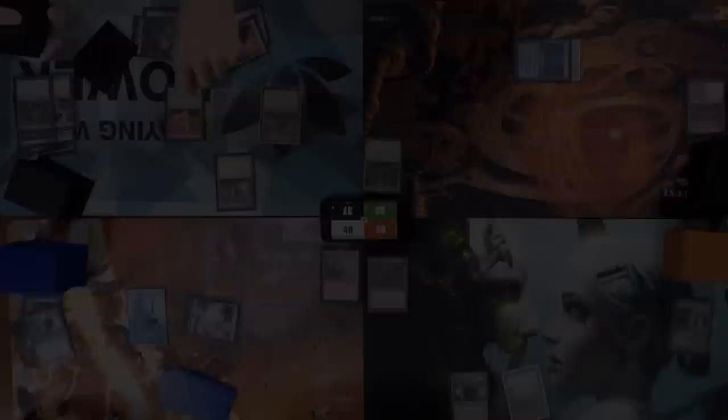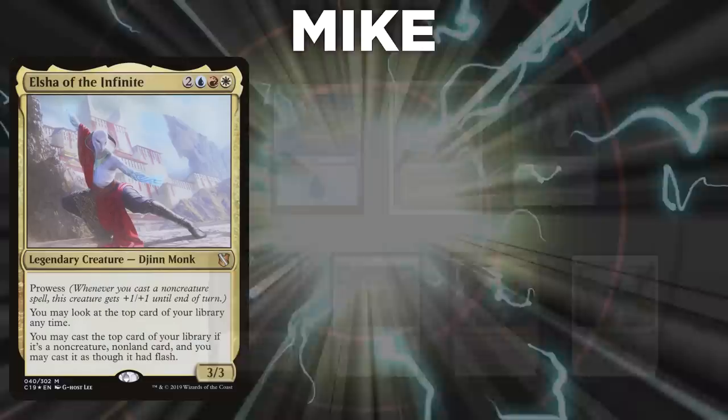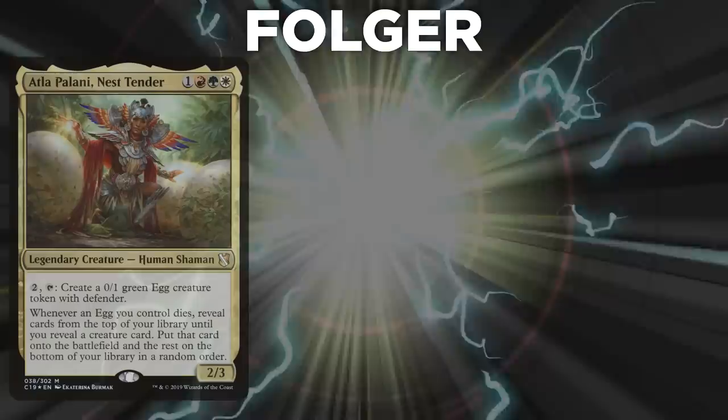Game four: Ryan brings Anya, keeping Chrome Mox, Tarnished Citadel, Simian Spirit Guide, Rite of Flame, Chaos Warp, Sulphurous Springs, and Twins of Marauer Estate. Garrett brings Volrath, keeping Necromancy, Wall of Roots, Vampiric Tutor, Sol Ring, Apprentice Necromancer, Tropical Island, and Watery Grave. Mike brings Elsha, keeping Island, Tundra, Hallowed Fountain, Mox Diamond, Chrome Mox, Grapeshot, and Swords to Plowshares. Folger brings Atla Palani, keeping two Forests, Sacred Foundry, Survival of the Fittest, and a Mirror Entity.